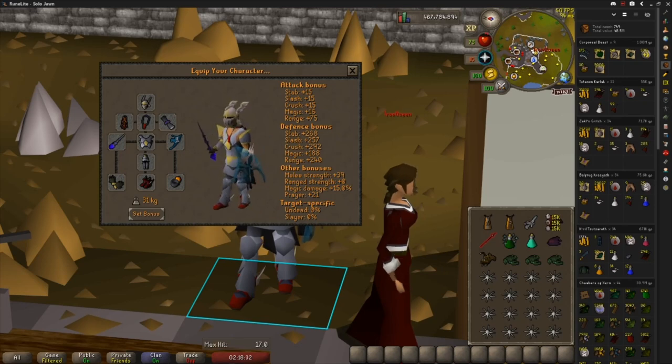For your downgrades: the Elysian Spirit Shield can be replaced with a Twisted Buckler for Mage Defense. The Kodai can be replaced with a Toxic Trident or a Master Wand for Mage Defense. The Blood Fury can be replaced with a regular Fury. The Inferno Cape can be replaced with a Fire Cape. Prims can be replaced with Dragon Boots. The Face Guard can be replaced with a regular Neitiznot. Arma can be replaced with Karils. And an Imbued Heart can be replaced with a Magic Potion.